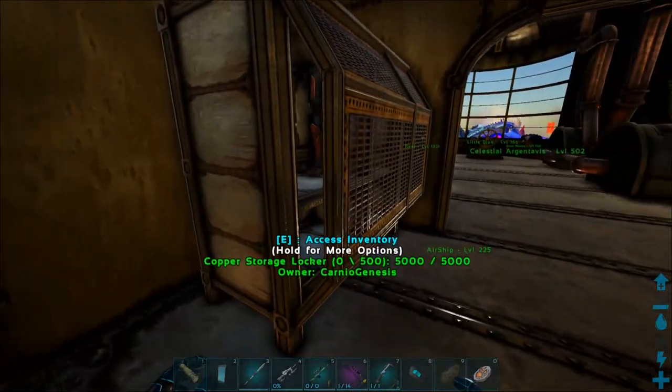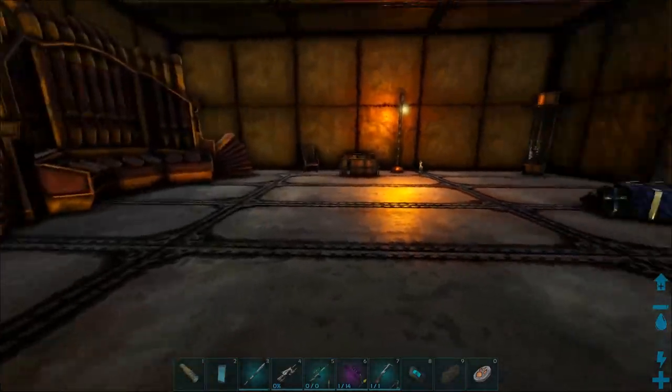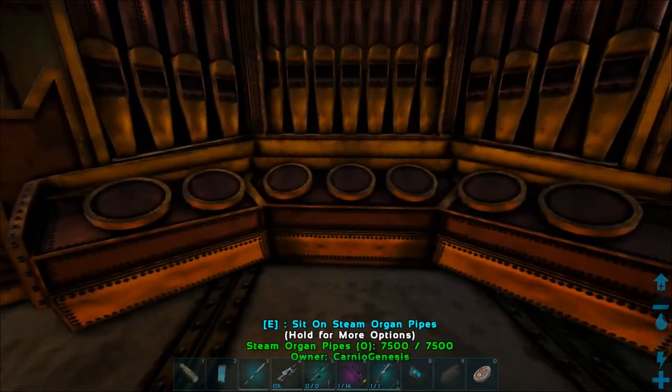One thing you have to be careful of — you notice we have a teleporter pad on this. You can actually teleport the ship around by accident. But hey, look at this — we've even got a little pipe organ!